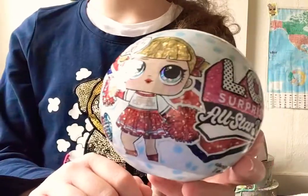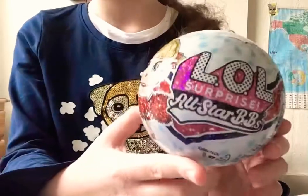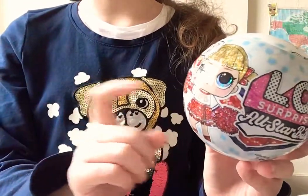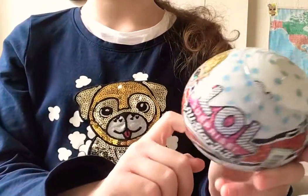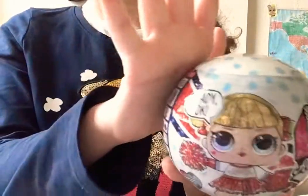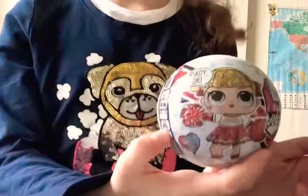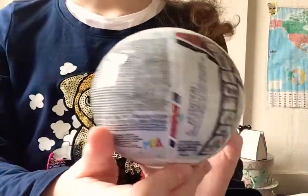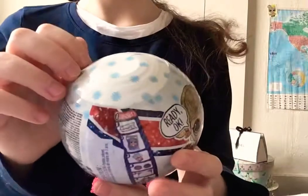Hey guys, today we're opening up this All-Star BB. So let's just get started. By the way, this is wave two and this is the red team — there's also a blue team in wave one and wave two, but I have the red one because I like the dolls they have inside. This cheerleader is saying 'ready okay,' and this ball is super glittery, which is so cute. The zipper is a pom-pom, so let's just get started.